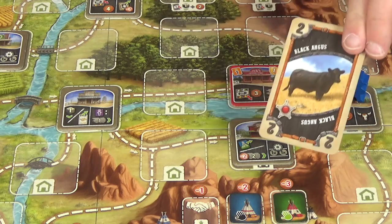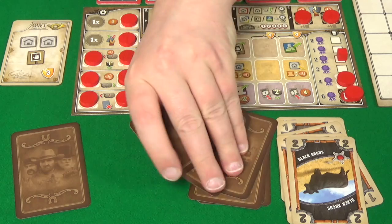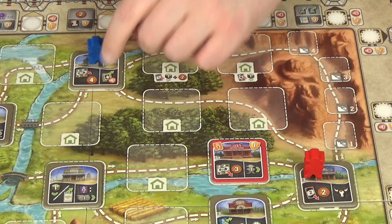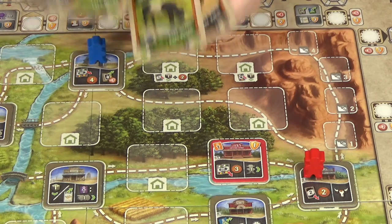Rogue then moves one to this space, discarding two matching Jerseys and gaining her three dollars. She then moves immediately to the next space where she'll discard a Black Angus for two dollars. She doesn't have enough money to buy any cattle, so she's not going to the cattle market. We're getting near Kansas and I want to get rid of the pair of Jerseys, so I'm going to stop here and discard those to get four dollars.